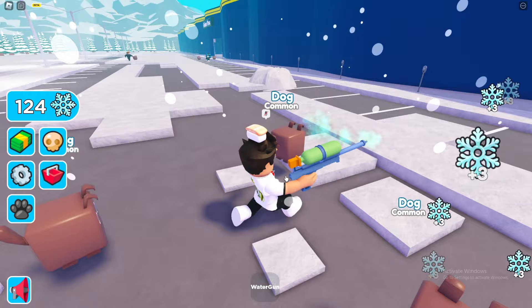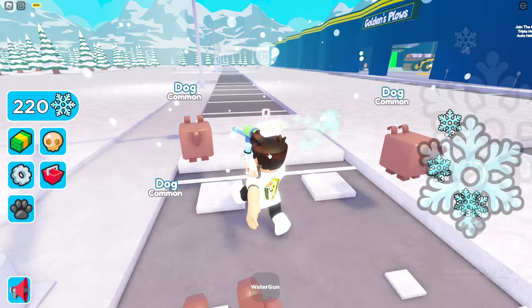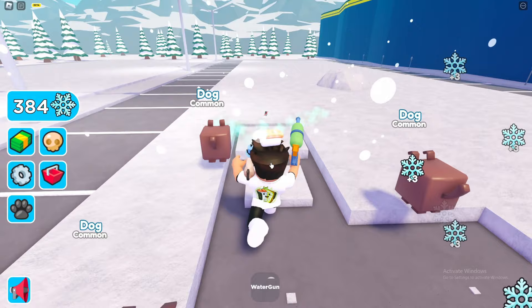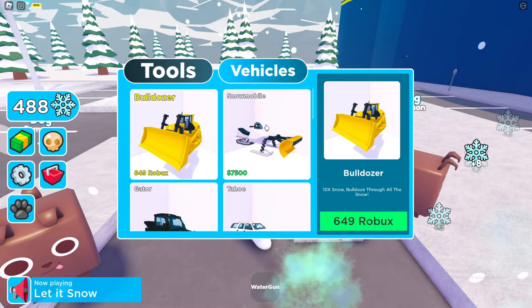We got the water gun, which is actually getting a lot more snow. We're getting more snow per collection — I guess we 'soak' the snow since we're shooting water. I got some more dogs, so now we have a three-dog team. For the next tool, we need 1,000 for the push plow or 4,000 for the best one, then we can move into actual vehicles.